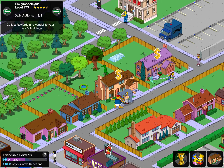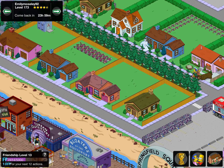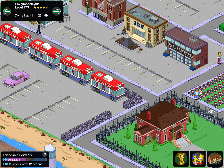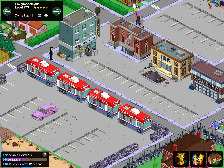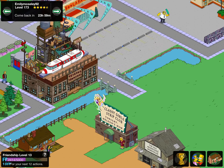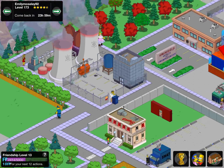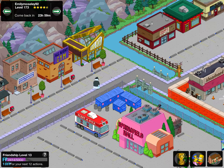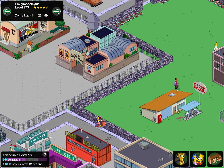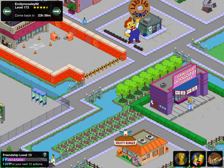Next up we've got Emily Moseley 92. We've got a fleet of Pitter vans — I'm gonna crack the code one day but I still keep missing that quest. If any of you do know how the quest is triggered and at what point in the game, do leave it in the live chat for everybody else, because a lot of people struggle to know how you get that.